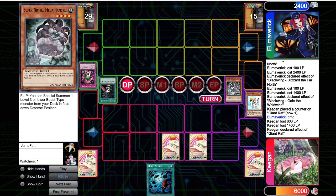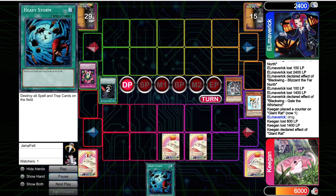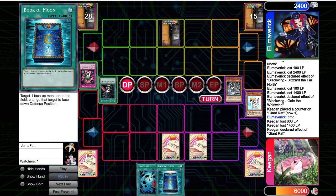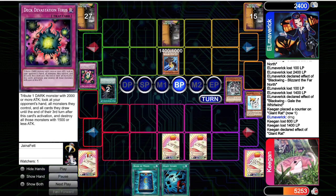Fortunately for us we have two really good live back rows that's going to keep us alive. We reveal Heavy Storm and we don't hit another monster for this Deck Dev. They draw a second Deck Dev — that's just the problem with the card. We top deck Book of Moon — don't need to set it here in case they top deck something like Heavy Storm. Then we top deck Solemn Judgment.